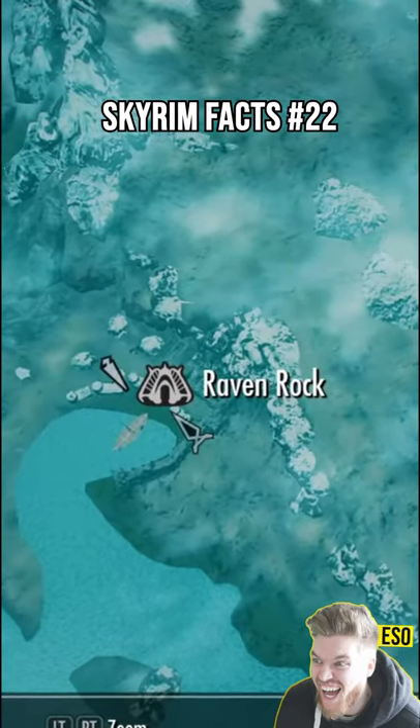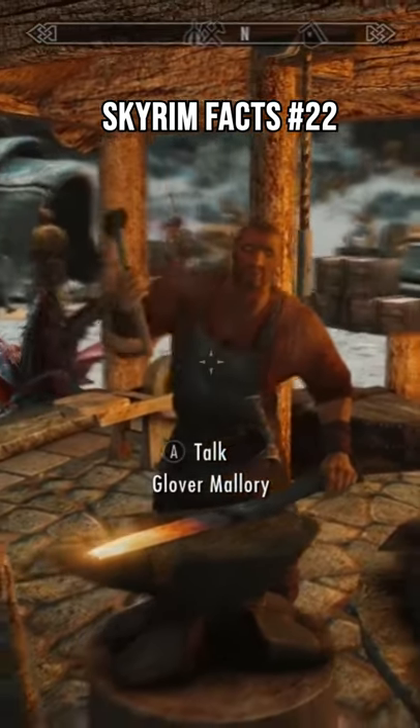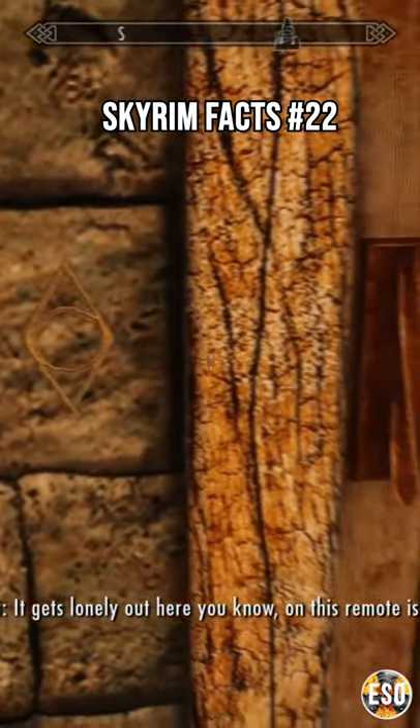But if you come over here on the map to Ravensrock and go to the town's blacksmith, who's called Glover Mallory — and yes, he's actually the brother of Delvin Mallory — you'll find a Guild Symbol on his house.